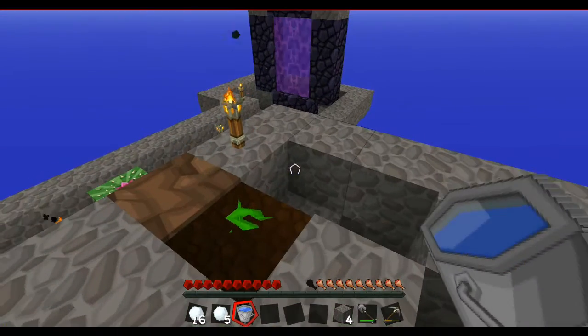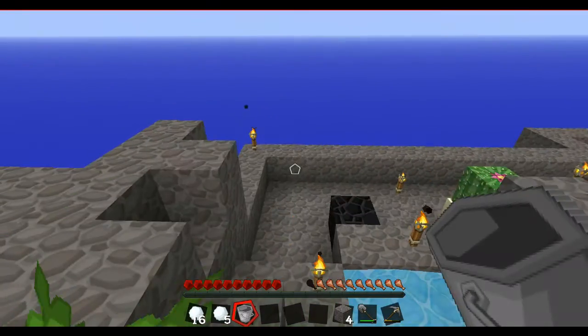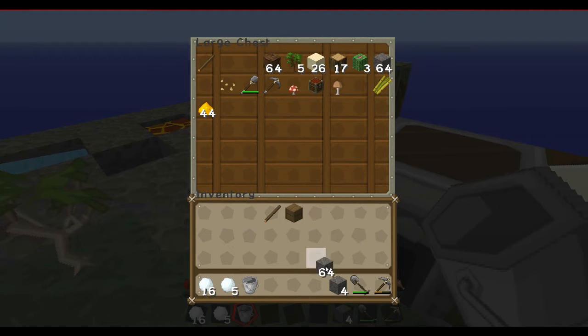So this can go back into the cobblestone generator. Hopefully that will grow. I need to set up a farm as well really, but I don't have much cobblestone. Yes I do - yeah, we've got plenty of cobblestone there. So that's good.